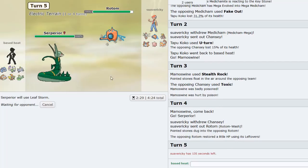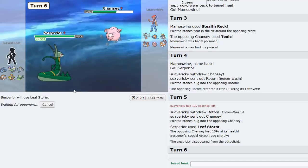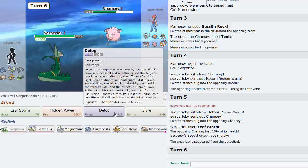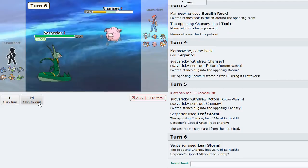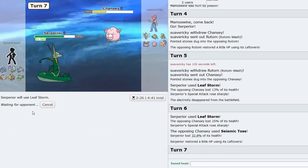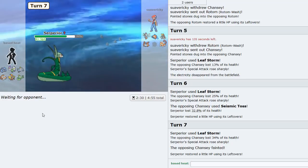The Leaf Storm does a decent number to his team. Chansey comes out - we Leaf Storm again. I kind of wish I had Sub on Serperior but I had to put Defog somewhere on this team. Seismic Toss - he was probably predicting Sub Seed so that's a good way to bait the attack. Now he's in a predicament. I think we just win.